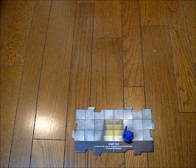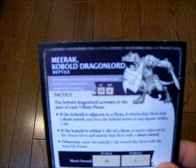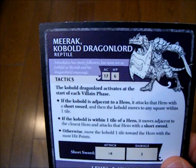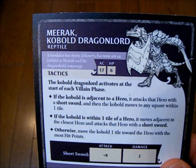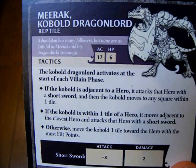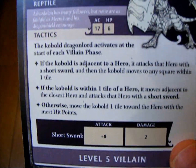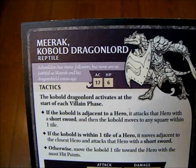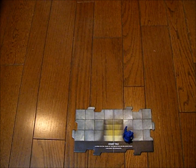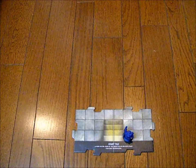The villain I will be facing is the Kobold Dragonlord. Armor class 17, hit points 6, armed with a short sword. Alright, coming up next — Turn 1.